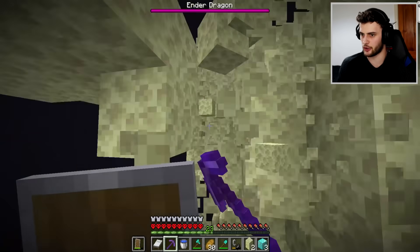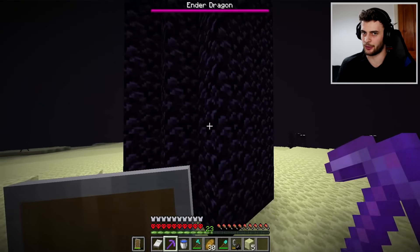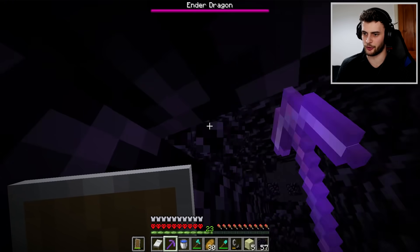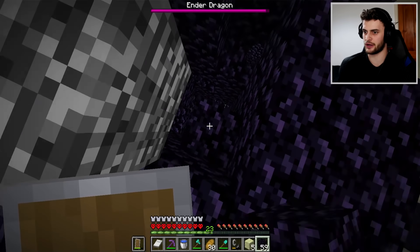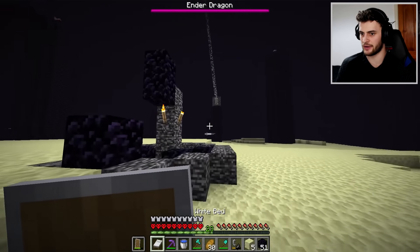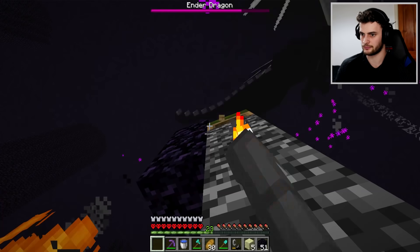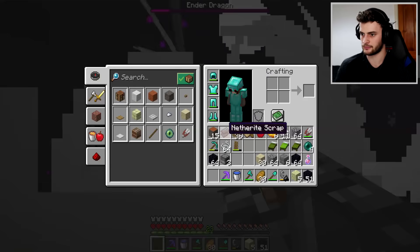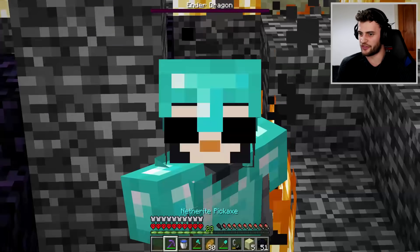We can first test this pickaxe against Endstone — yeah, very powerful. But obsidian — can it instamine obsidian? Well, there's only one way to find out. Oh my goodness, yes it can! There is nothing that can stop this pickaxe, other than bedrock — only creative can defeat bedrock. This is how you work your way up to an end crystal and destroy it. The dragon is coming after me — let's set up here. I pull this off somehow. Well, we beat Minecraft with the perfect pickaxe!